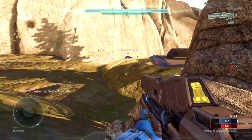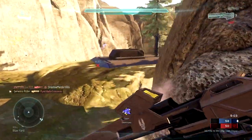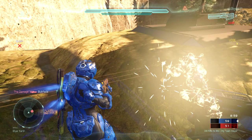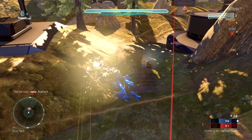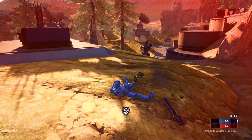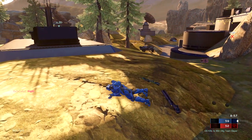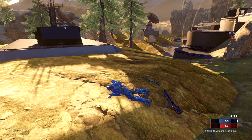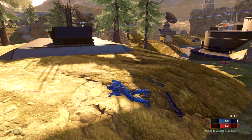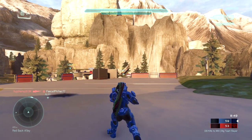I see my teammates die over here, then see the Ghost — again not on fire, but I take it out with one shot. I railgun the Warthog, but instead of thruster packing out, I should have seen that red Spartan laser was honing in on me, and I end up dying from it. That's an excellent Spartan laser shot from that enemy player — actually very difficult to do with the Spartan laser in Halo 5.